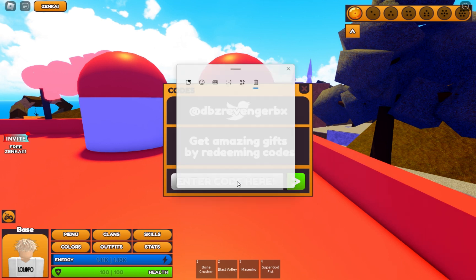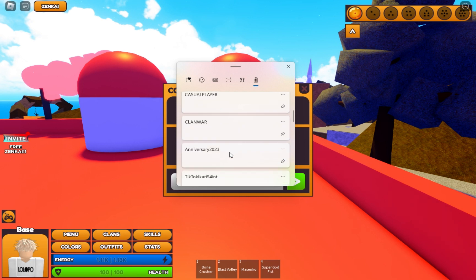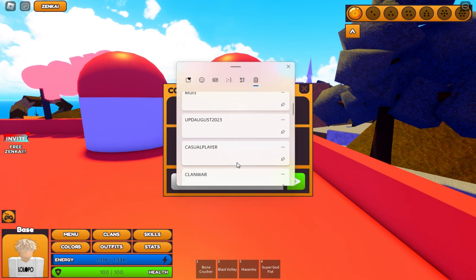I'm going to give you all the codes in the description - you can check the description, because this game has a lot of codes. Anniversary 2023 - check the spelling, don't make a mistake.